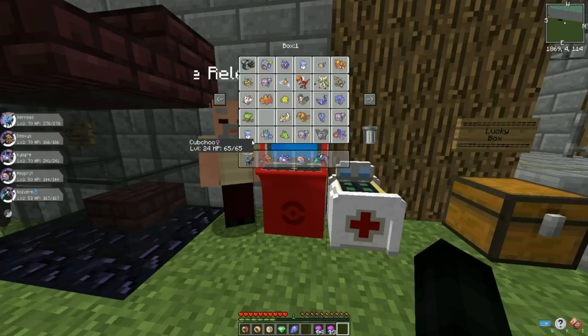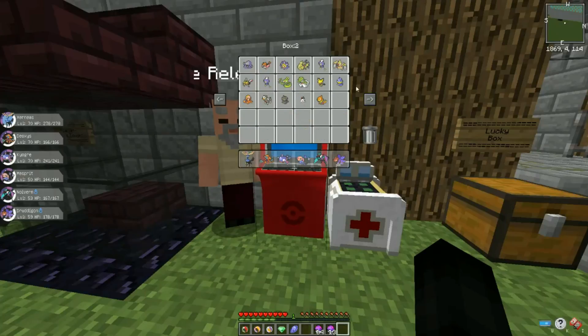Oh, we got Noivern — however you say his name — and so does Druddigon. Any chance we have another level 50 that would like to swap? Ooh, a 63! Mesprit, I'm sorry, but you're out of here. I'm liking the odds of our team now, we're doing really good.